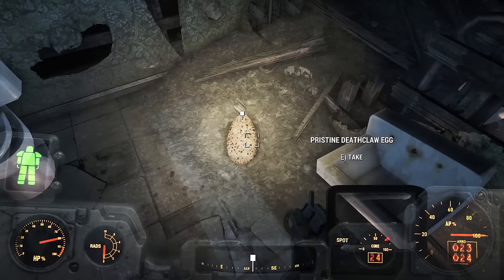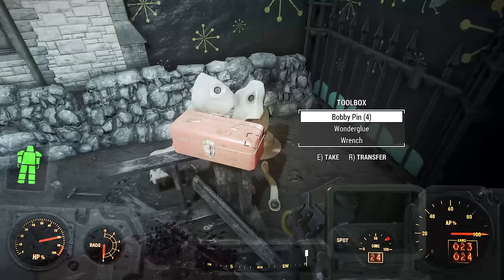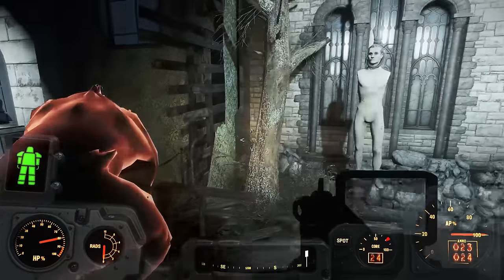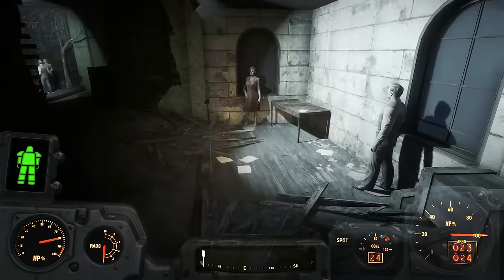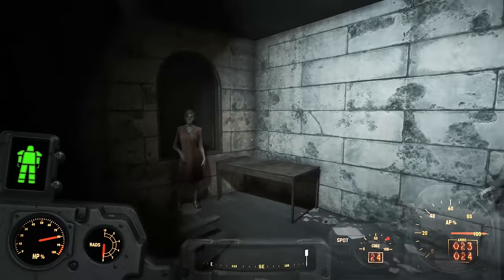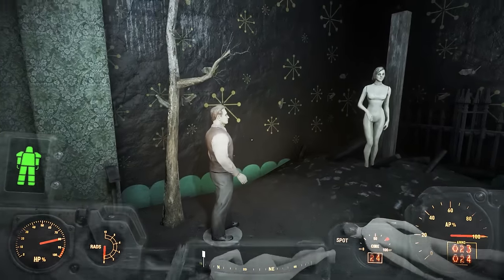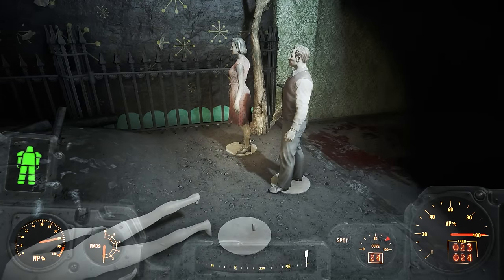Loot the pristine deathclaw egg and you now have a couple of options. But first, since we're in the museum, we might as well take a look at the exhibits. Most of the exhibits are completely wrecked, but this one has held up well after 200 years. Some of the mannequins are still standing — it looks like we have a witch in a noose, and another exhibit that looks like a witch burning scenario. We are in Massachusetts after all. On a table we find another issue of Grognak the Barbarian, which increases the damage of unarmed and melee critical hits by 5%.